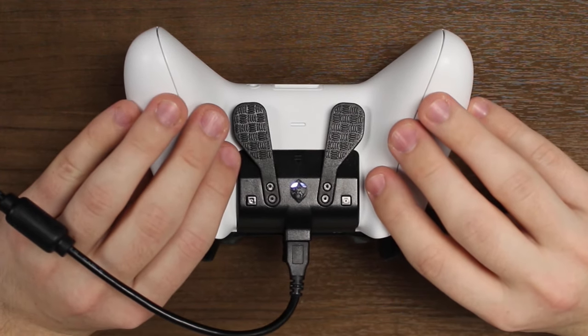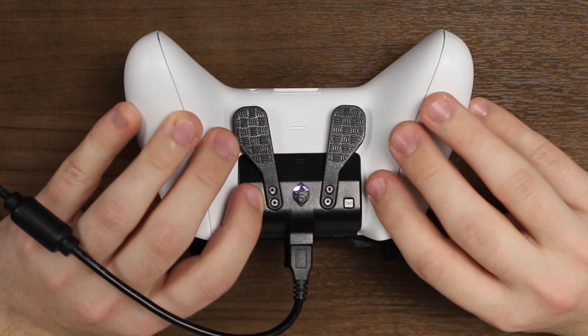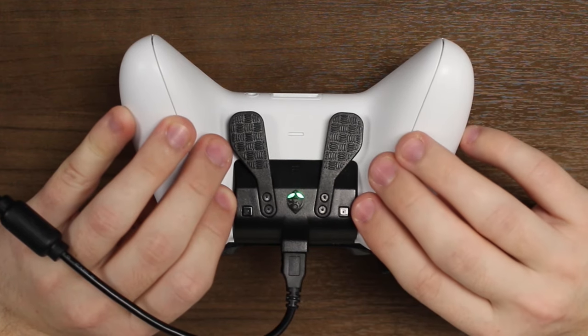Now, to enter Mod Mode, hold the left square on the back of the Strike Pack, then press the right square. You'll now be in Mod Mode, and the gear head eyes will both be solid green.